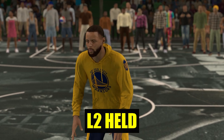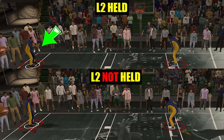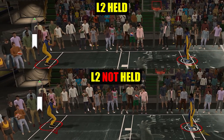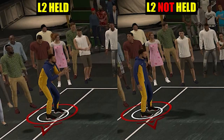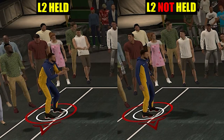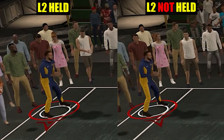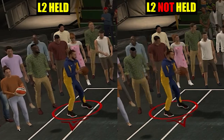For the first test, let's see if holding L2 while standing still can speed up your shot. You can see the one on top has his hands ready and the one on the bottom has his hands down. They caught the ball at the same time and finished the shot at the same time. Zooming in, you can see that at first they were different, but the moment the ball gets airborne the game gives them the same animation. So shot speed won't be affected — holding L2 while standing still won't speed up your shot.